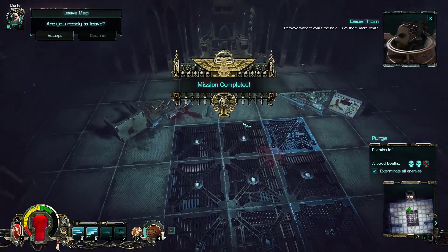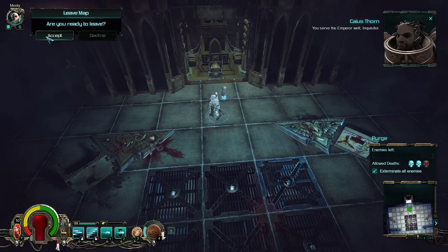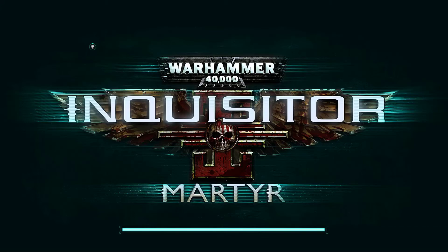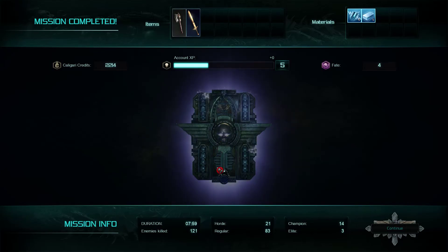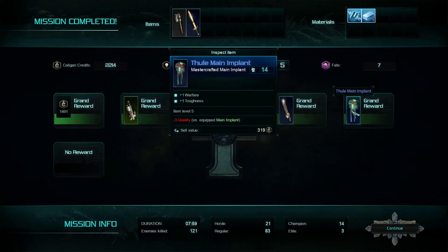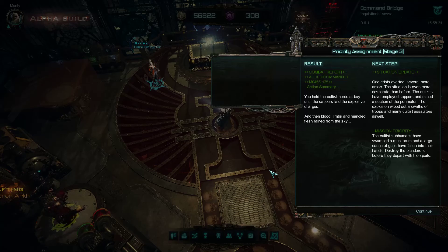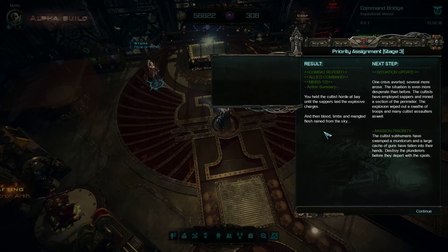Let's open up the chest and then we are finished with this mission. All right, you served your loyal Inquisitor - thank you very much. Let's see what we got and how the investigation goes on. We got some credits, a last gun, and some other stuff. Priority assignment - I really need to get used to it not being called 'investigation' anymore. Priority assignment stage three: you held the cultist horde at bay until the sappers laid their explosive charges.